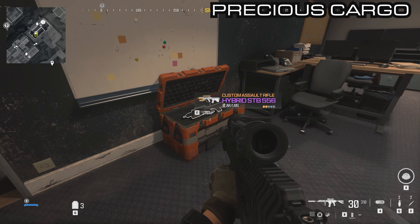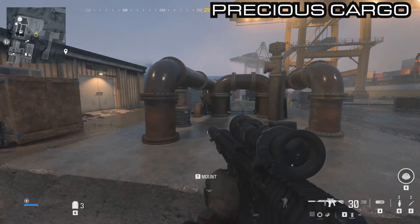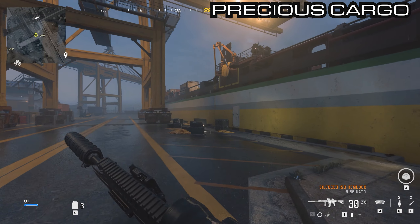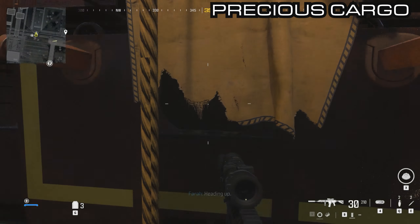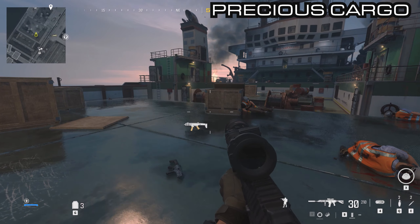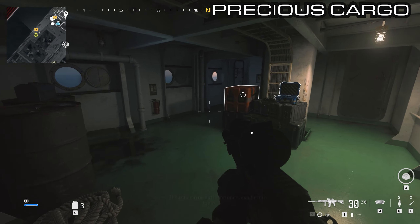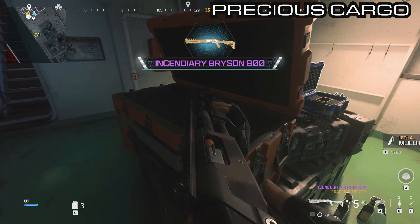From the hybrid STB-556 building — we're using this as a base — jump out the window and you will see the main ship that we need to go to for the objective. On the main ship there are a few weapons. Go towards the objective location and towards the bridge. Before you go inside there is a side door to the left. Go inside here and you'll see an orange container which has the Bison 800 in it.